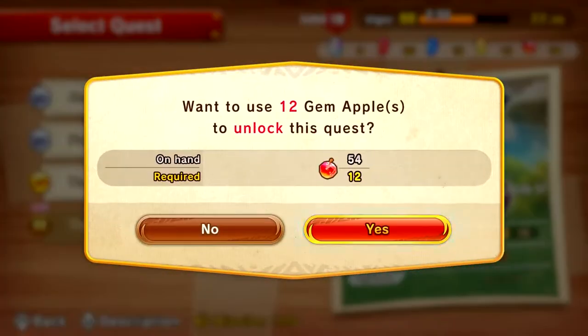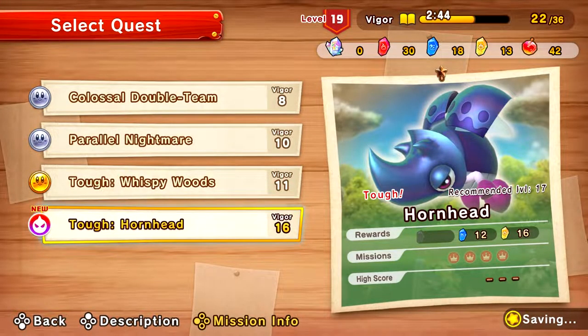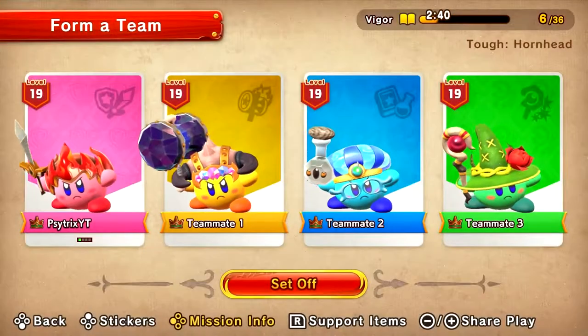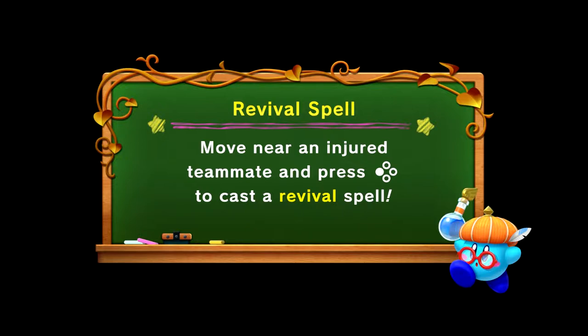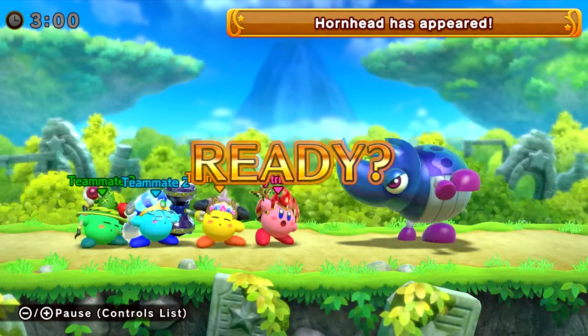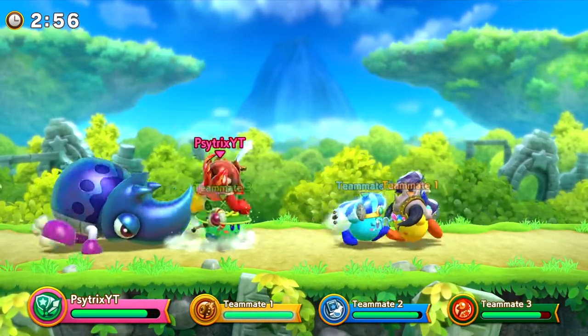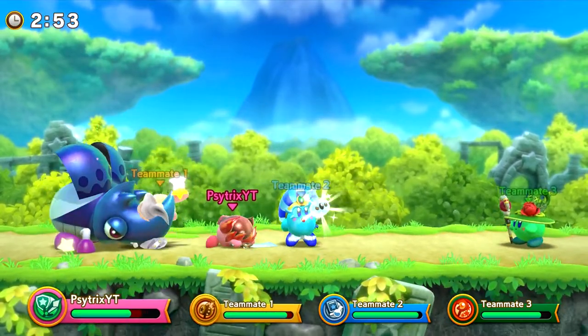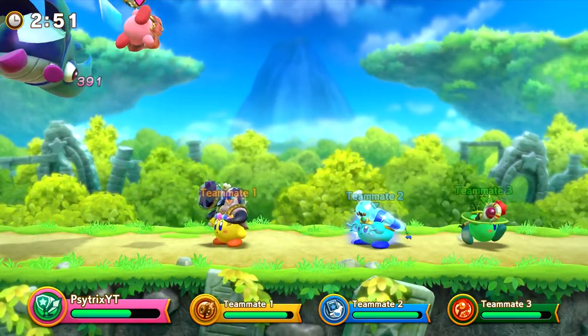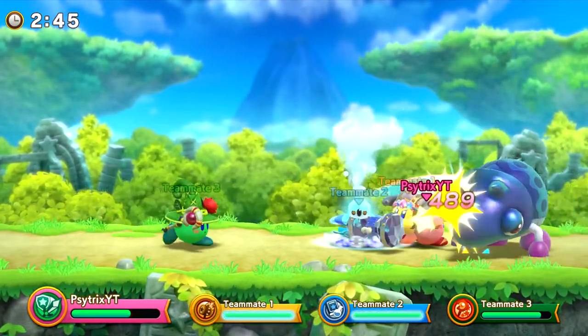Oh yeah, these guys are getting stronger — a lot stronger. Okay, let's go after this guy; he seems like a small fry. We're going after Hornhead. Hopefully we can do this — I'm begging you please. It's Hornhead! Going down, cockroach — oh yeah, that hurt a lot!